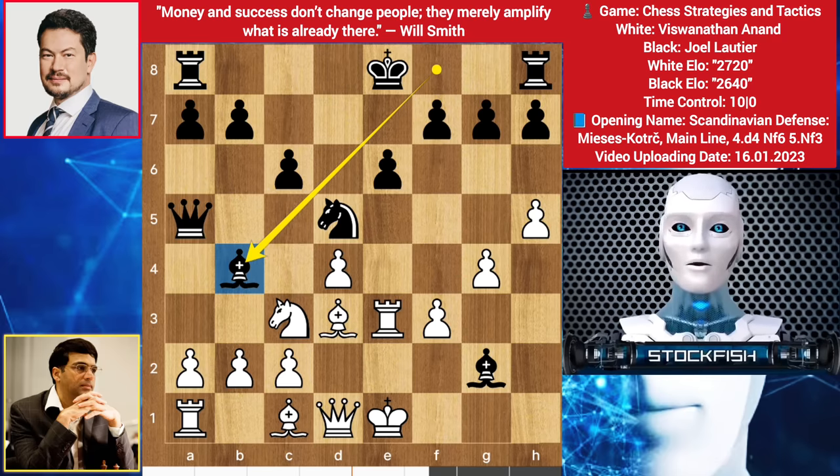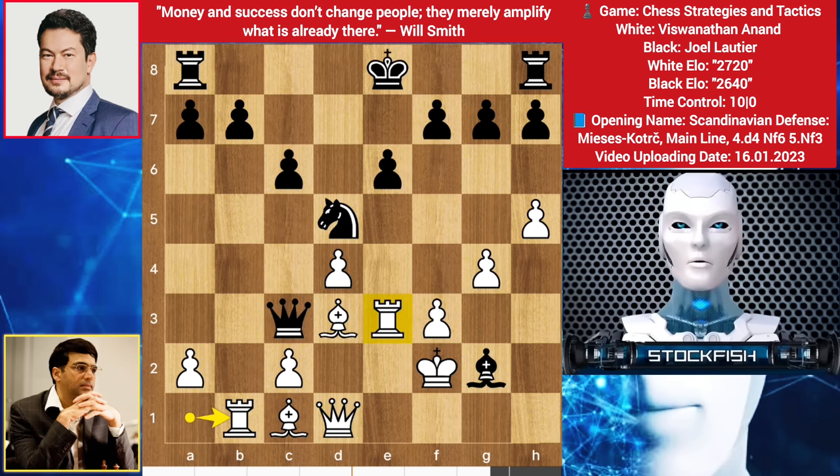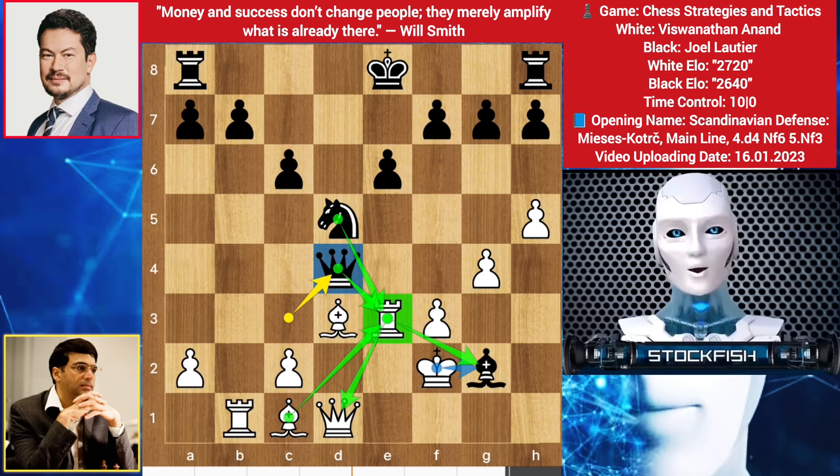Black played bishop b4, pressuring the knight. King f2, bishop takes, b takes c3, queen takes c3 targeting the rook. Rook slides — if you take the rook, then bishop takes, king takes bishop, the same variation again. So we have queen takes d4, making pressure on this rook. King takes bishop is not possible because of knight takes rook, forking the king and queen. Bishop takes, then queen takes, and black will win the game.